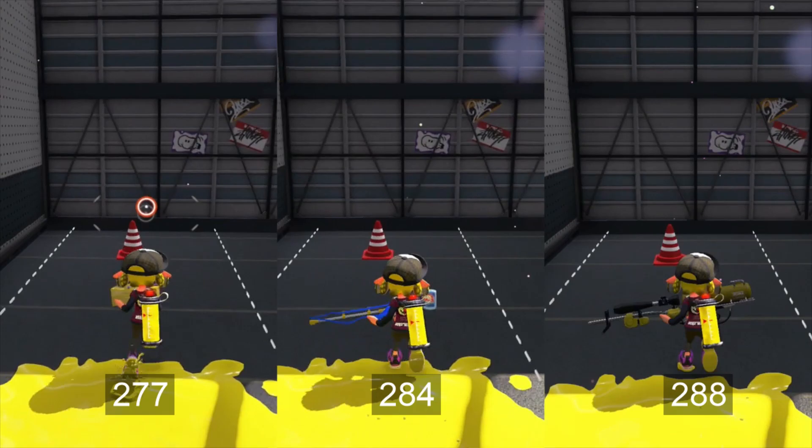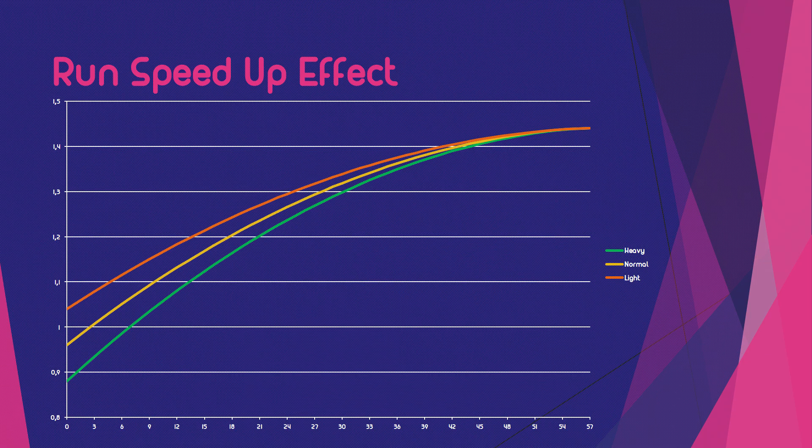We can easily see now that the gap between these three speeds has closed, but the light one is still the fastest and the heavy one is still the slowest. Now it's time for actual numbers. In this graph we can see three lines: one represents Light, one represents Medium, and the green one represents the Heavy weight class. We can see that the Heavy weight class gains the most out of Run Speed Up, while the Light class gains the least.